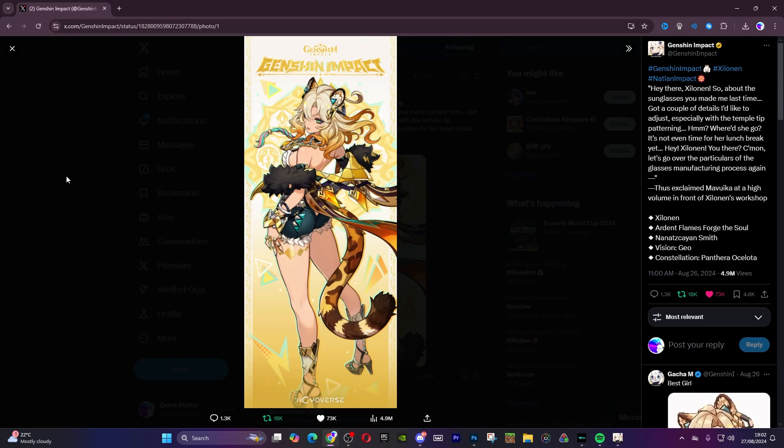We don't have one specific character for Geo — when it comes to crystallize, you have Electro, Pyro, Hydro, Cryo crystallize, but nothing unique to Geo alone. So what I think Xilanen is going to be is our shredder. I think she's going to be our sub-DPS support, shredding resistance and elemental resistance and providing buffs. That's the role I think she's going to play.